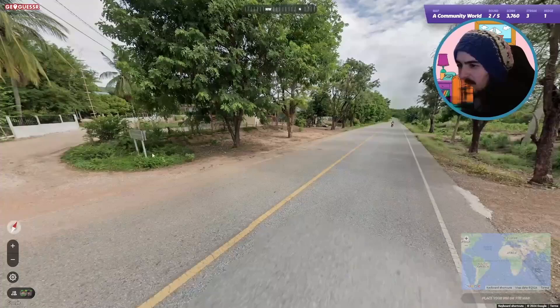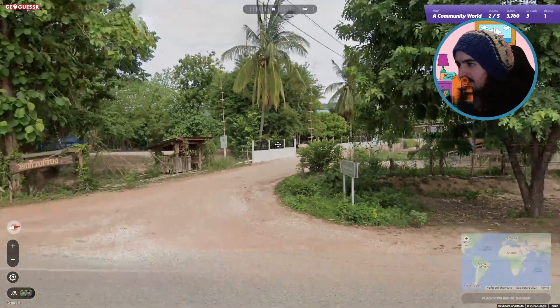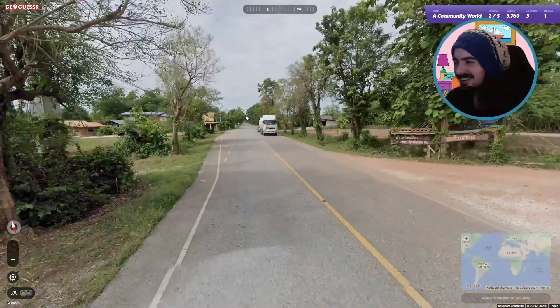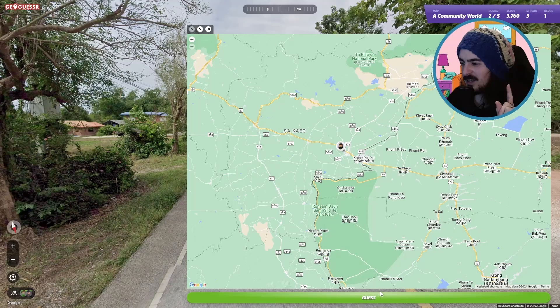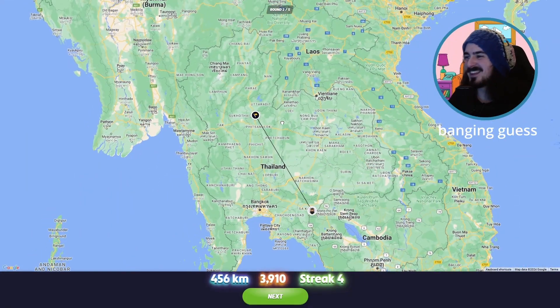Driving on the left, yellow middle line — we've gotta be in Thailand. That's Thai language. If you're driving on the left with a yellow middle line and you've got the language too, it is what it is. Let's send it. We do have stilt houses, so I'll go near Cambodia just because I know Cambodia loves stilt houses.